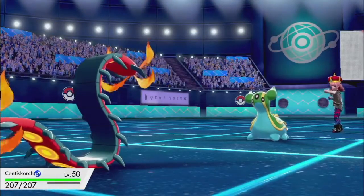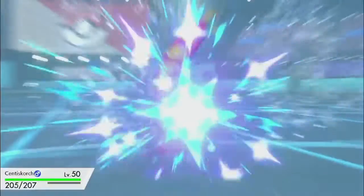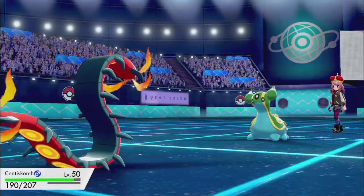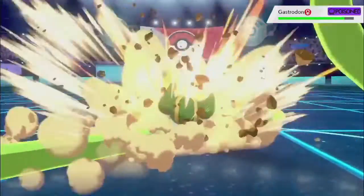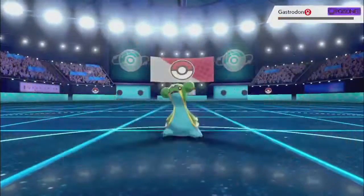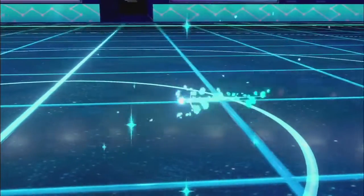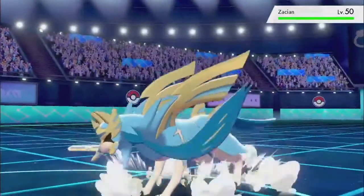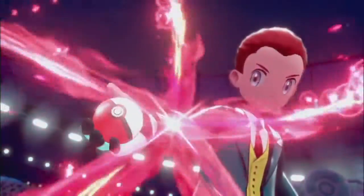Anyway, today's showcase Pokemon — the ranked redemption as I've been calling it — is Centiskorch, definitely an underused threat in Sword and Shield. You can see him on screen here picking up a kill, and I actually have a pretty good set in this video.